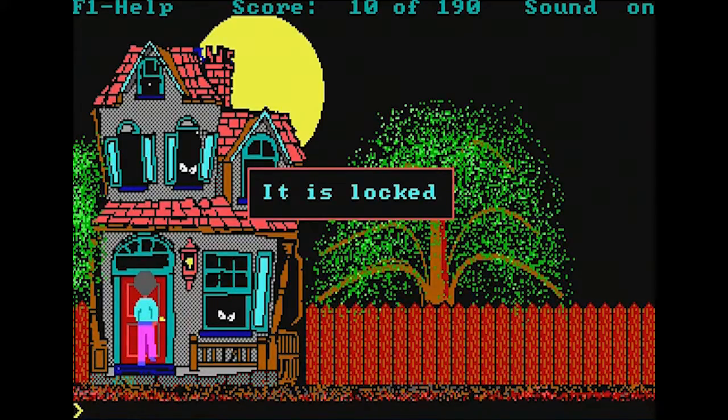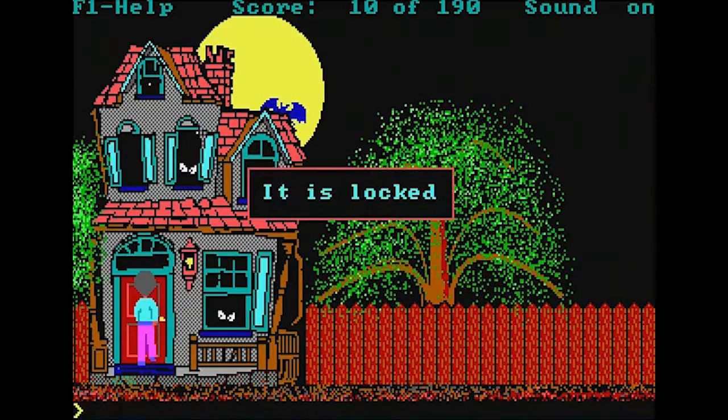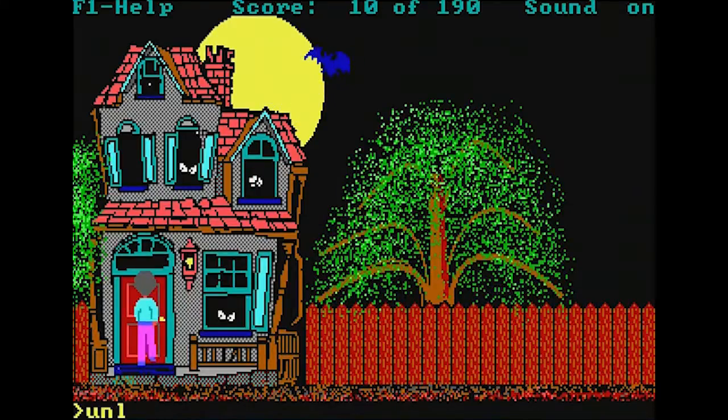This is bringing back a lot of memories of the old Sierra games, where you really had to hold the character's hands — you had to type in every little move. The door opens after we unlock it first; that's the hand-holding I remember. And off we go into the mansion.